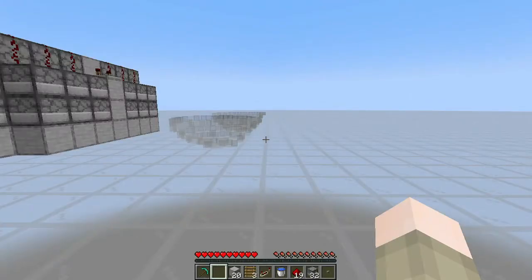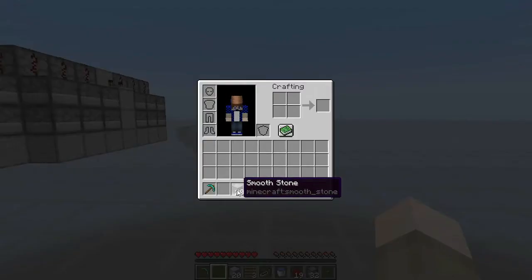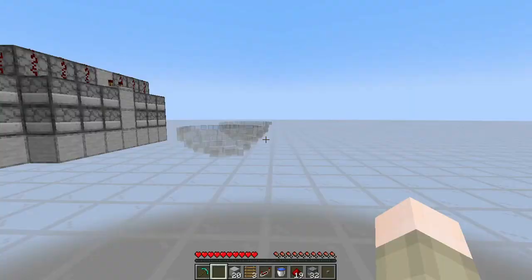Alright, and now for the tutorial. What you're going to need is: 20 solid blocks — it doesn't have to be smooth stone — 3 ladders, 1 repeater, 1 water bucket, 19 redstone dust, 32 dispensers, and 1 stone button.